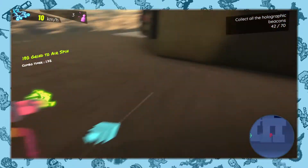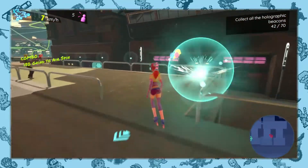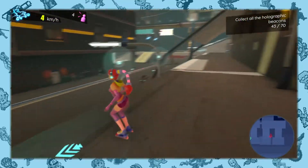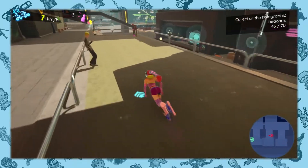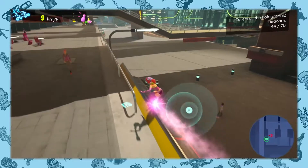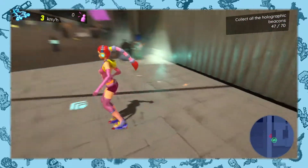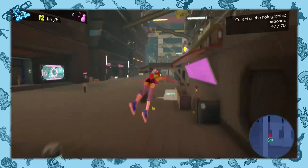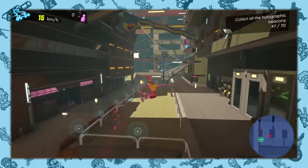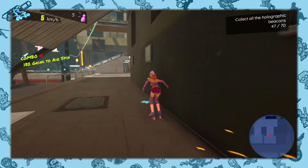When it comes to visual style, I really like what Neontail is going for. The game looks like a modern take on that PS2 anime aesthetic that was prevalent in the 2000s. It's also hard to talk about Neontail and not mention Jet Set Radio — the game shares a lot of visual flair with that series, which comes as no surprise. The developers cited both Jet Set Radio and Tony Hawk's Pro Skater as inspirations for this game, and that's clear in its design.